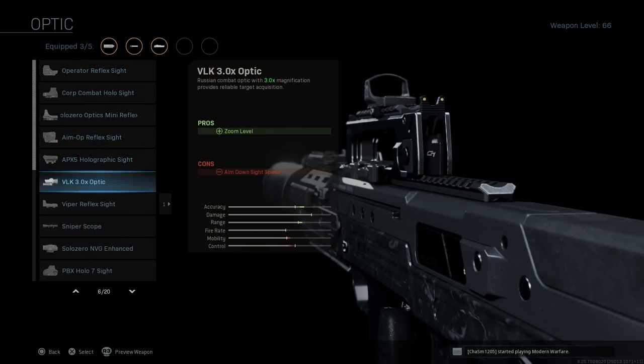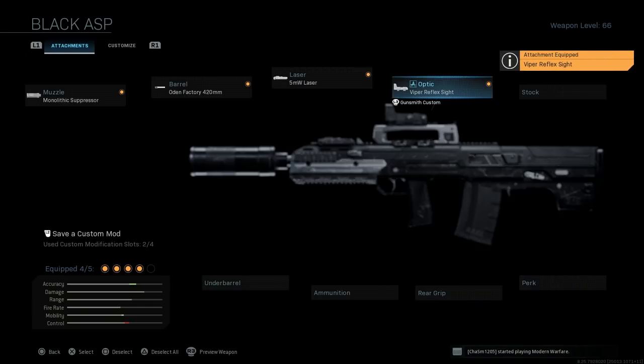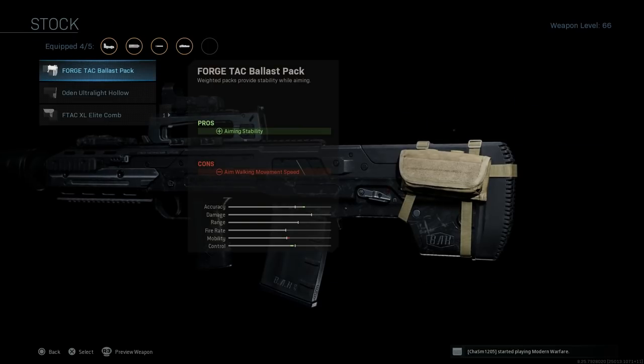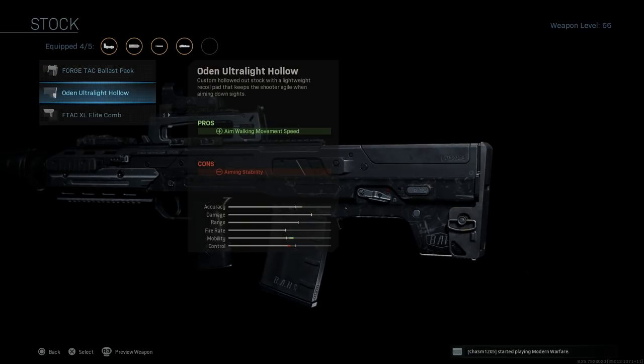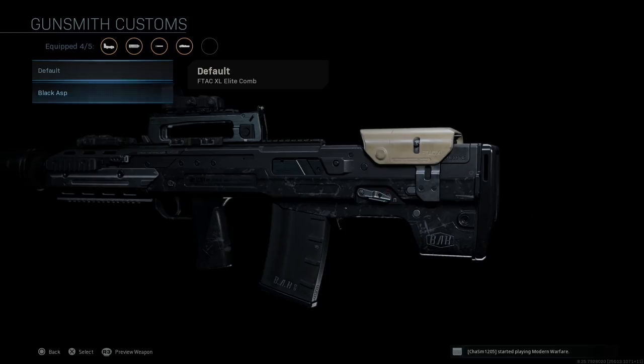Because the Ash-12.7, or the Odin, is a Russian rifle, we're going to want a Russian optic to stay true to life. We'll put the Viper — or the Cobra as it's known in real life — on the weapon. This assists with the precision sight picture; the con is ADS speed. For the stock, we're skipping other options though aiming stability is good. Since we're going for CQC engagements, the Elite Cone stock would be one good option.